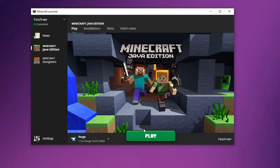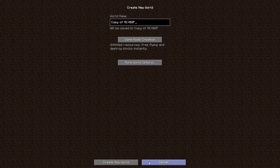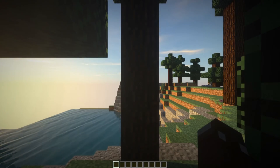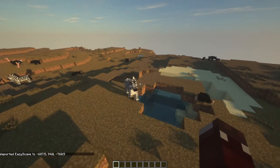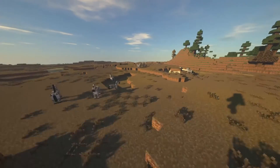Then just open the Minecraft launcher and launch the game. I'm going to create a copy of this world to show you that the fix worked. Now I'm going to teleport to the same location as before. As you can see, mobs from MoCreatures are now spawning.